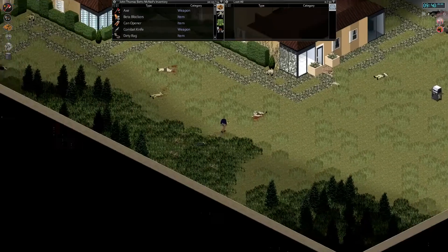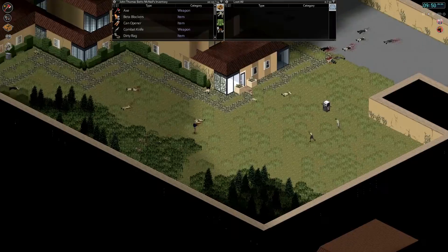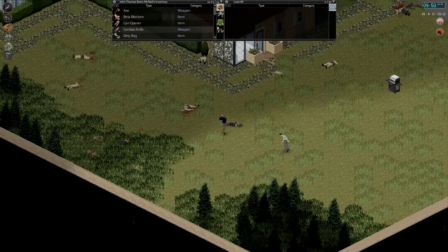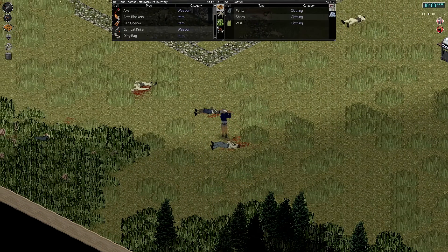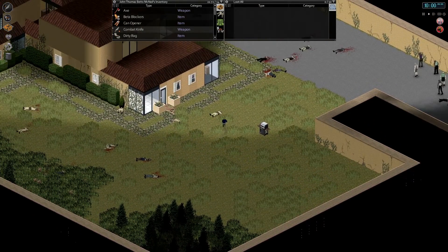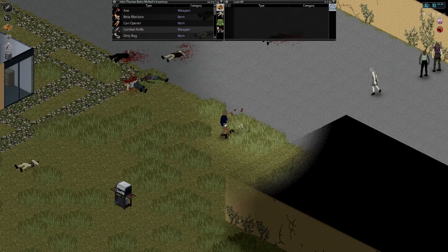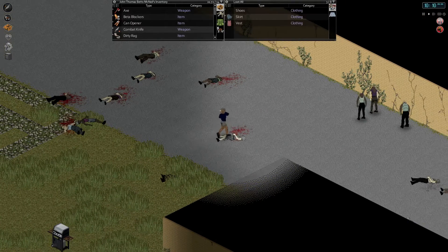Somehow those zombies hurt us all the way over there — let's get our combat knife out and take care of these stragglers. It seems like the sound effects have been fixed finally in 33.4 — at least those are the rumors on the message boards. We'll see throughout this episode if we continue to hear zombies and get all the awesome sound effects that we know and love.